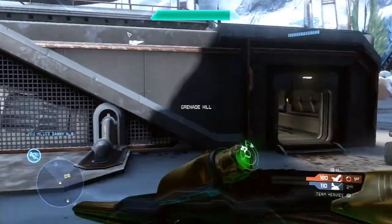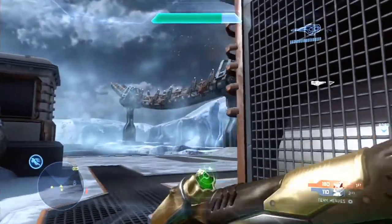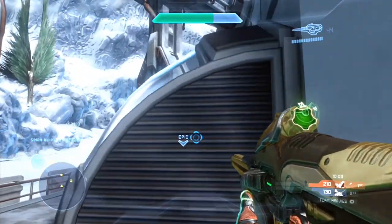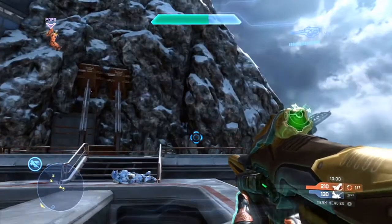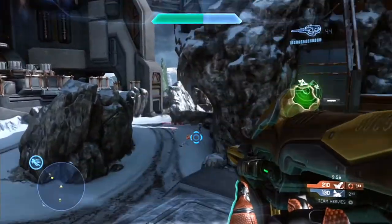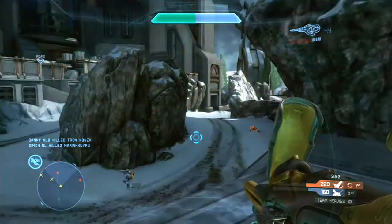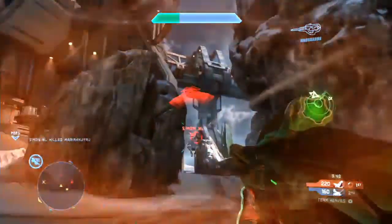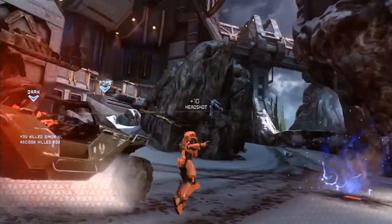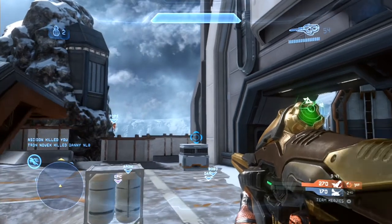Basically, we know that there's going to be a map dynamic in every single remade or remastered map in Halo 2 Anniversary Multiplayer. We've already seen an RTX of Ascension. In Ascension, you can click buttons around the map, and if you click those buttons at a certain time, the satellite tower in the middle of the map will form a bubble shield right between its three legs.